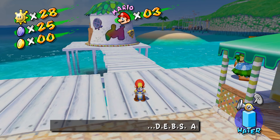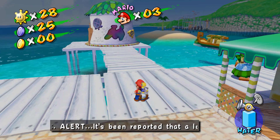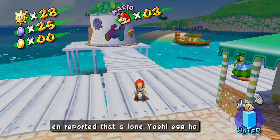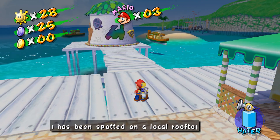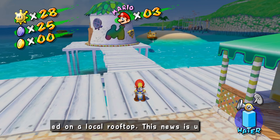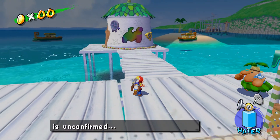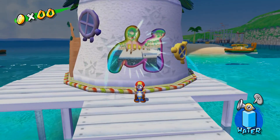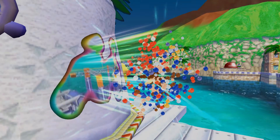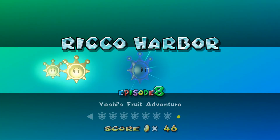Hey, what's up ladies and gentlemen, welcome back to more Super Mario Sunshine. In the last episode we captured Shadow Mario again, got the nozzle, got a shine sprite — we actually got three shine sprites. We got Yoshi, which is pretty cool. Now we're going to continue and head back to Rico Harbor to do Yoshi's Fruit Adventure. Now that we've unlocked Yoshi, I can hopefully collect that shine sprite.